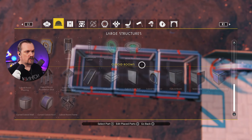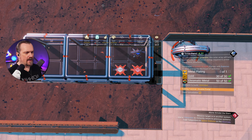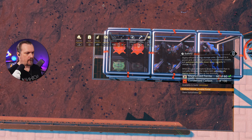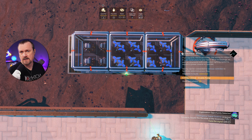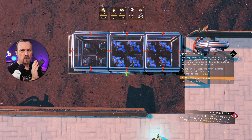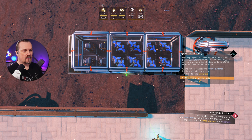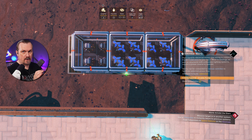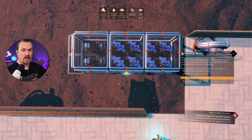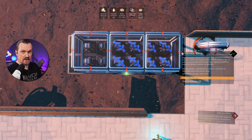Now inside the glass cuboid rooms we're going to be placing our solar panels and our batteries — I'm going to take eight solar panels and four batteries. Just a little extra detail about power: what I like to do is always build two solar panels and one battery as the combination. So if I have eight solar panels I have four batteries. The reason is so that there is always one solar panel powering and charging my battery, and the other solar panel powering the base, so I'm always sure I have enough power for both.